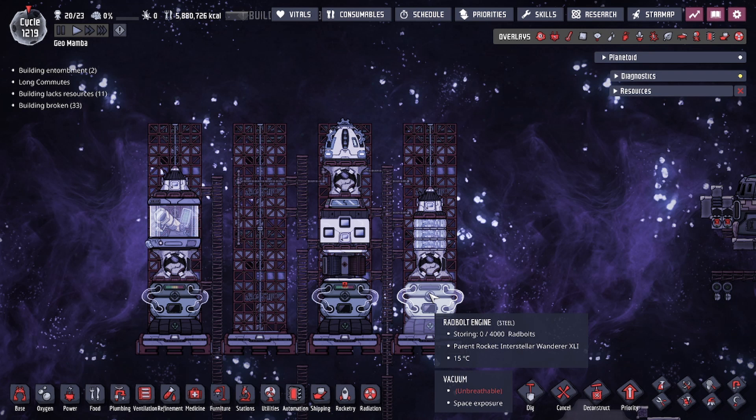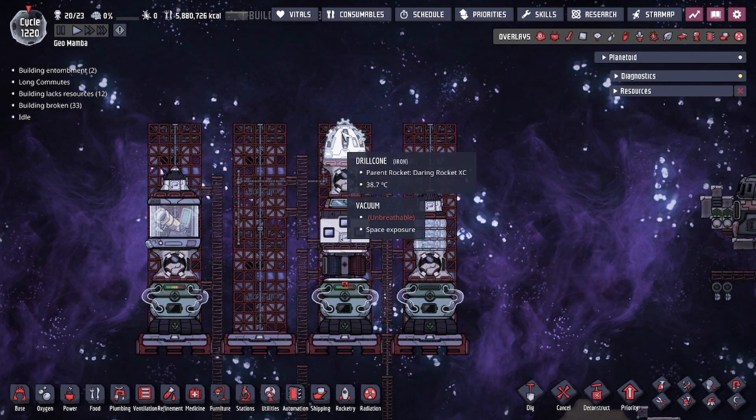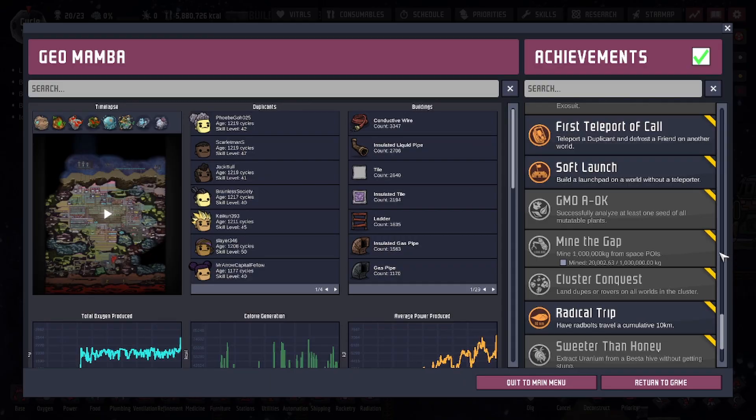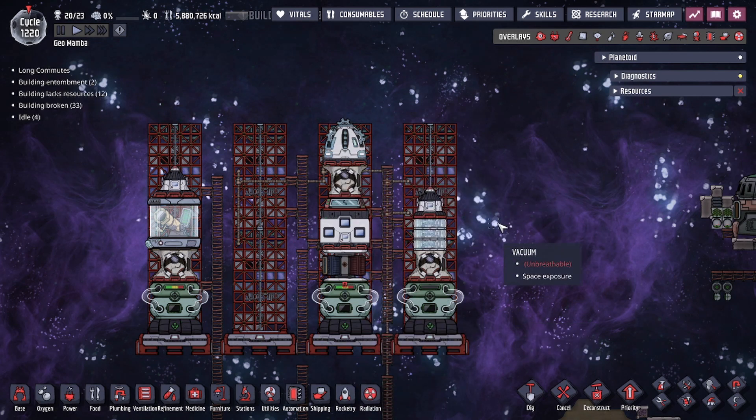By having a pilotless rocket concept, you don't have to dedicate a duplicant to do the task, and because the task is time-consuming you don't have to do a lot of prep work to keep your duplicant safe on the journey. The drill-cone rocket similarly has to fly out to a point of interest, and there's an achievement called Mine the Gap where you have to mine a million kilograms from space points of interest. Assuming maximum efficiency, that means making 50 separate trips — launching a rocket 50 times. Having a pilotless rocket means you can have more drill-cone rockets launched doing the mining simultaneously.